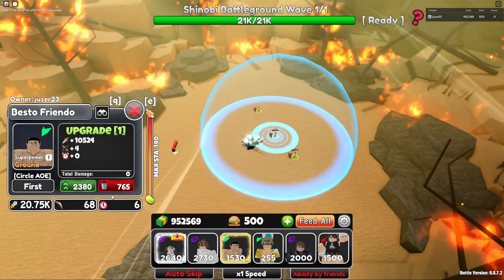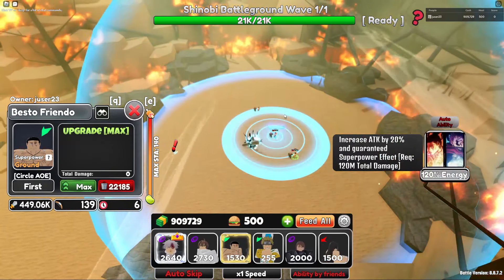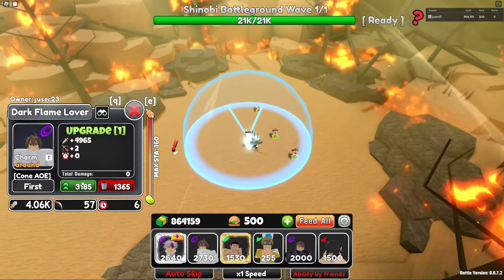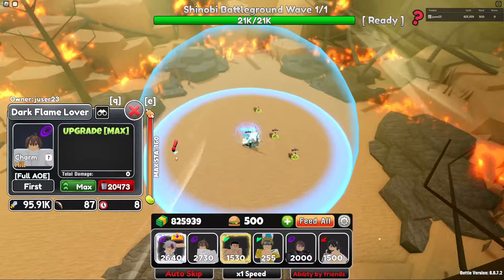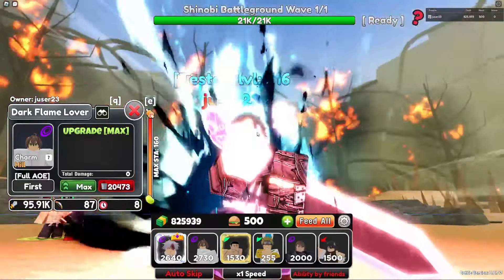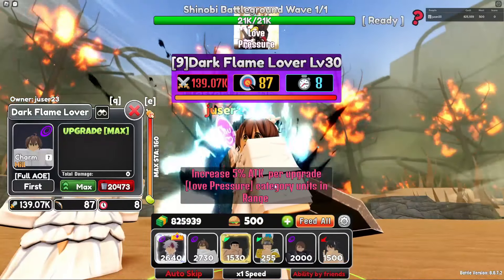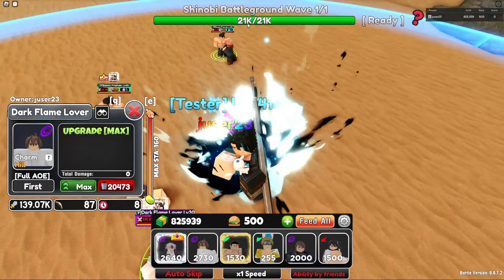We don't need to worry about food — we have enough. Then we're going to max out one Dark Flame Lover, since Toto gets buffed by his love pressure per upgrade, as you can see here.